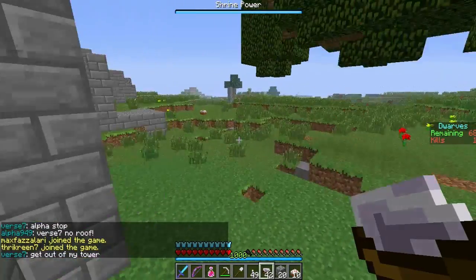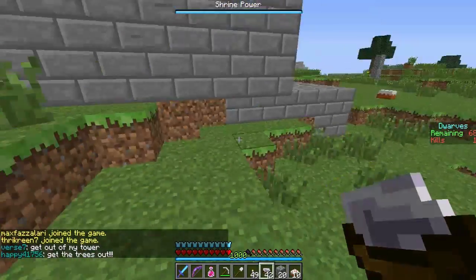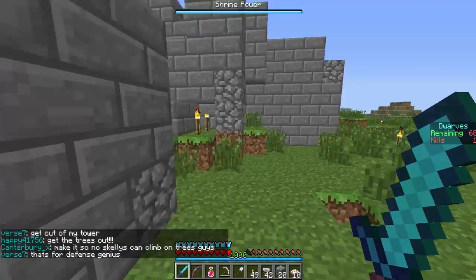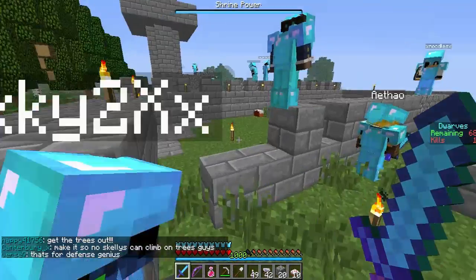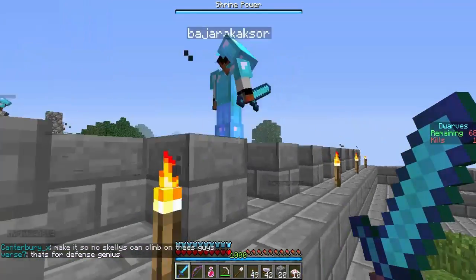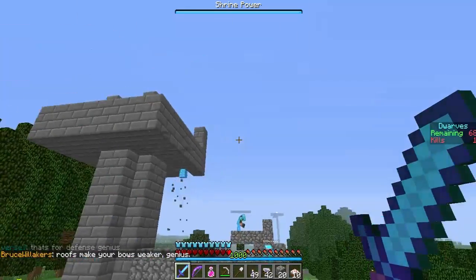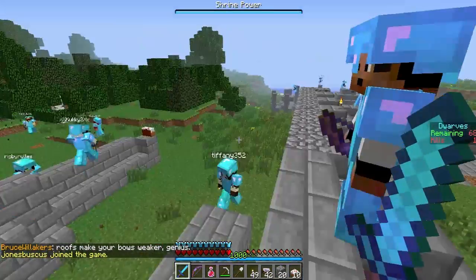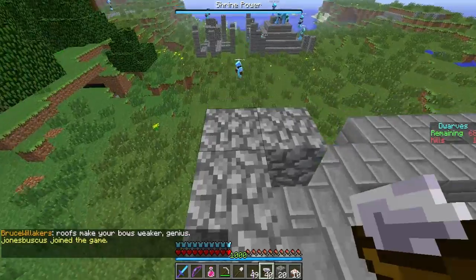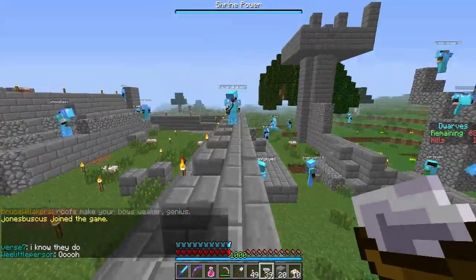I kind of try to have my render distance on small so I can't see exactly where they're spawning from - just so I don't see where the monsters are spawning from, and I just know that they're jumping out of the sky somewhere in that direction. It just makes it more fun for myself. Nobody else does that, everybody in this wants to cheat. But it's still fun.